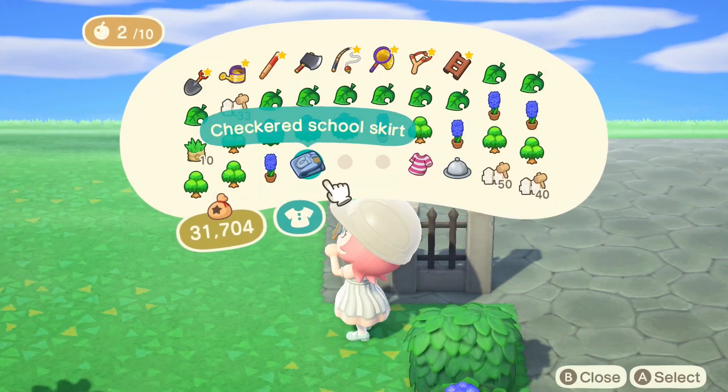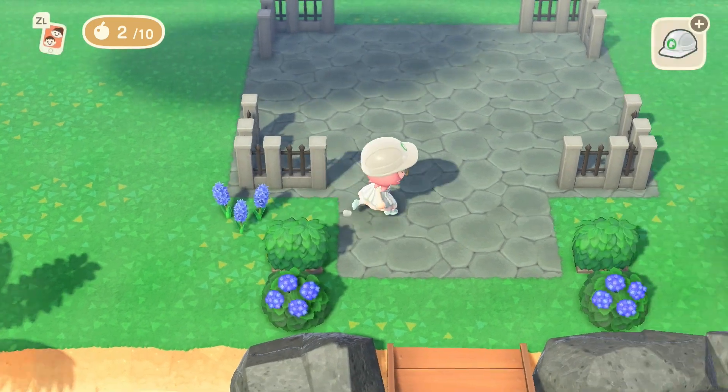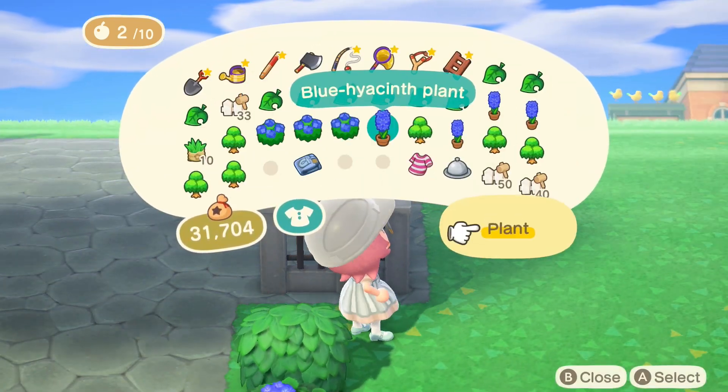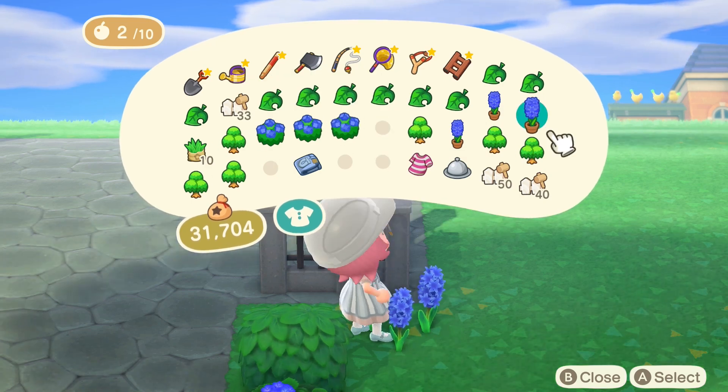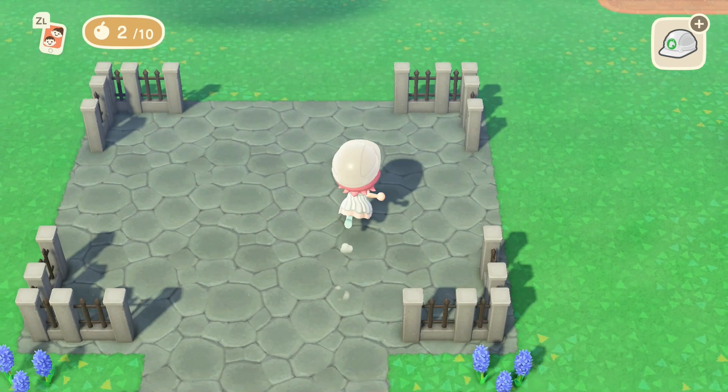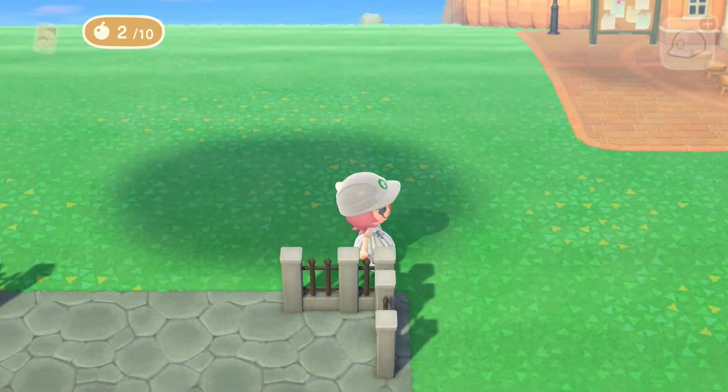Now we're going to put in the rest of our flowers, starting with blue hyacinths, which we've put on the edge of the design here, and we're going to put them in a similar position on the other side.